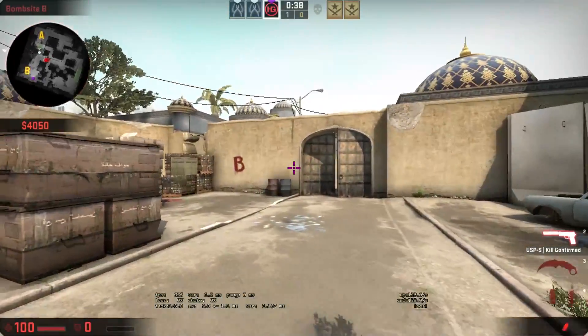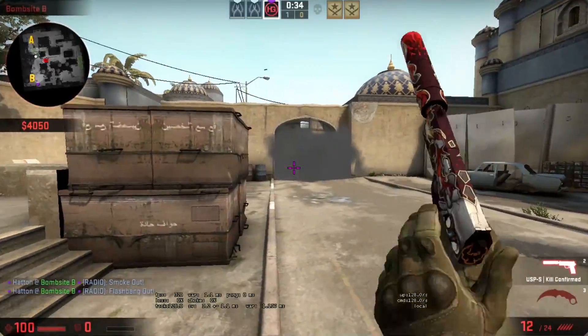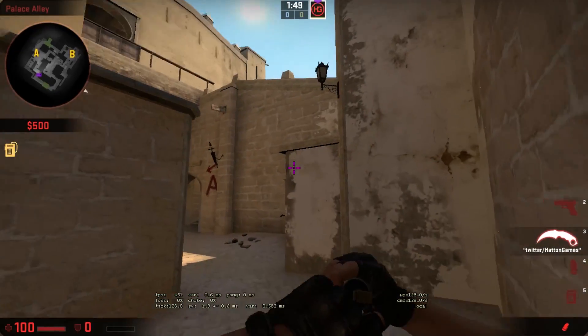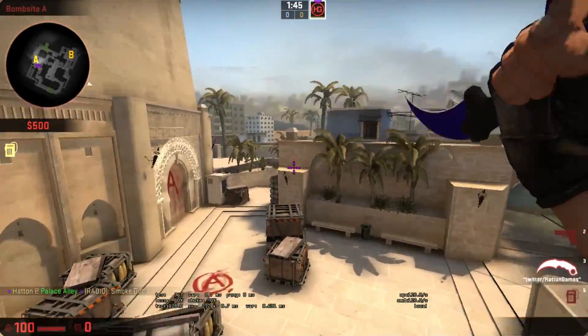Some of my more useful binds include using mouse 4 and 5 to pull out my flash and smoke grenades. This saves me from fumbling around my inventory to find the right nade and gives me the right one instantly. I've also got my trusty jump throw bind in there as well, which is super useful to throw precise smokes across a longer distance.